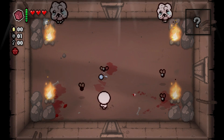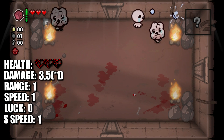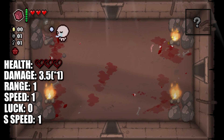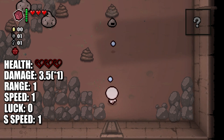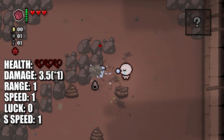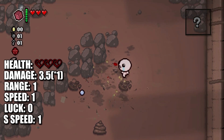In addition, it can also re-roll devil deals or angel room items. Going over his statistics, Isaac will start with three red heart containers, a damage of 3.5 with no damage multiplier, a tear rate of 1, a shot speed of 1, range of 23.75, speed of 1, and no extra luck. His starting pickup will be a single bomb.